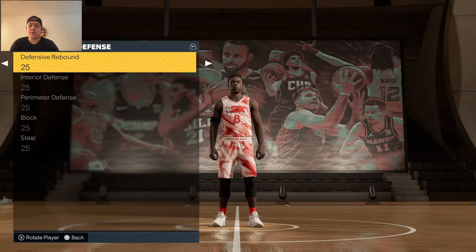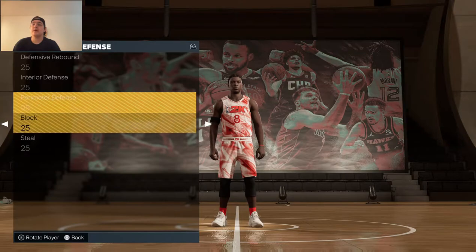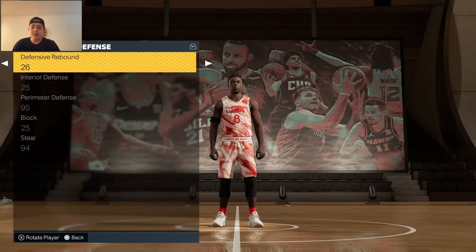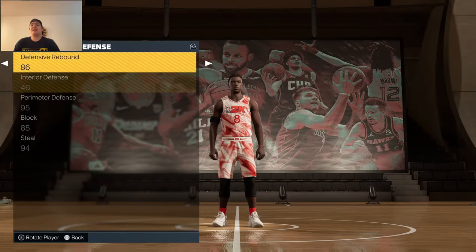Now getting 5 numbers for defense. We get 95, 94, 86, 85, and 46 — that's insane. Perimeter defense gets the 95 since he's a 5'10" guard. Steal gets 94; he may not have long arms but he's going to steal the ball. Defensive rebound goes 86, block gets 85 — even a block per game at 5'10" would be great. Interior defense is 46 since that matters less.